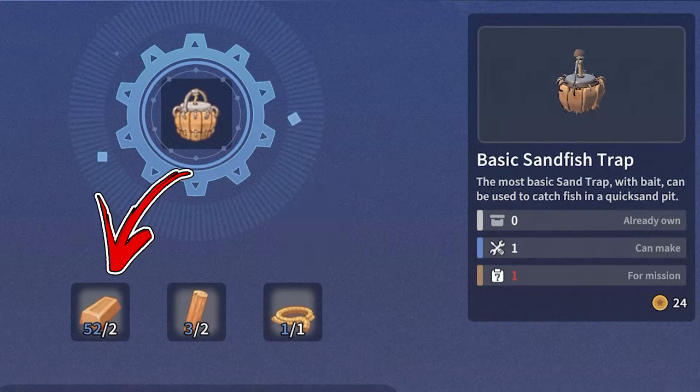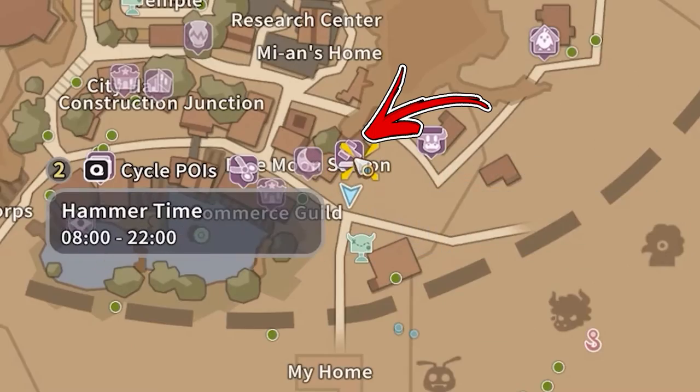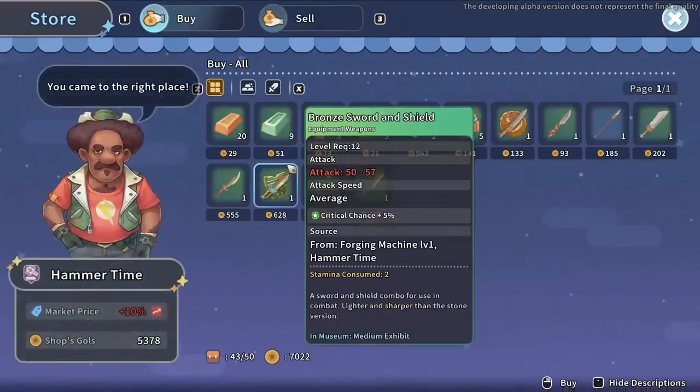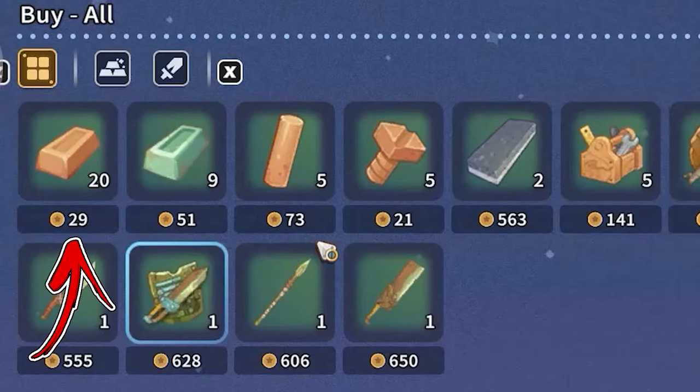Speaking about the copper bars — that is the first ingredient of this recipe. The easiest way to obtain them is by going to the top right side from your workshop, where you will find a shop called Hammer Time. From here, you will be able to buy up to 20 copper bars each day for a price of 26 gold each.